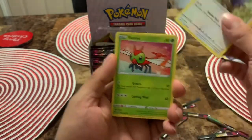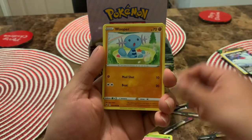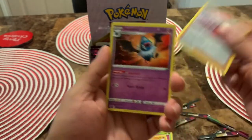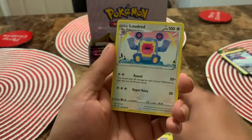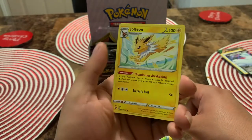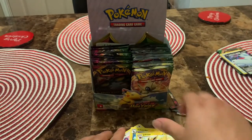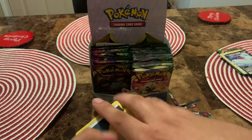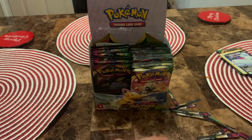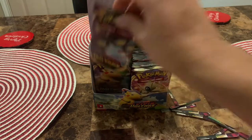Beauty reverse holo, Swellow, Loudred, a zebra Pokémon — and Joltik! Nice. Not a holo or anything but definitely don't have that card in my collection yet, so pretty sweet that I pulled that one.